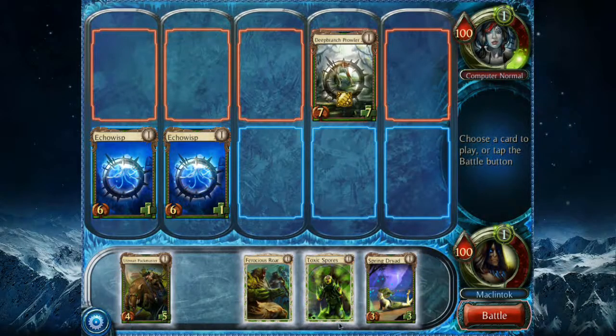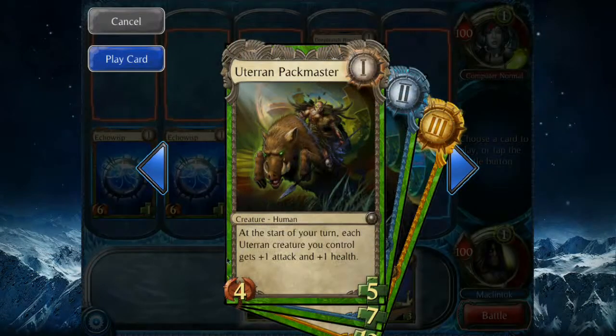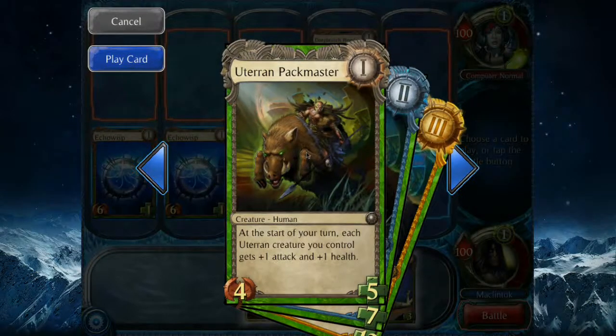These rings mean that essentially they have summoning sickness — in Soul Forge's terminology, they're on the defense. Now I played my first card, which ended up being two cards, so I can play my second one. Let's double click this guy. Here we see Soul Forge's key game mechanic, essentially their resource system, where all the cards in the game level up within the course of a match.